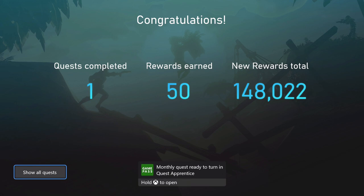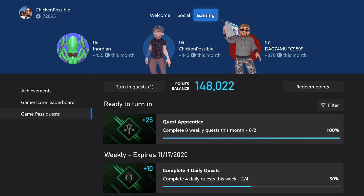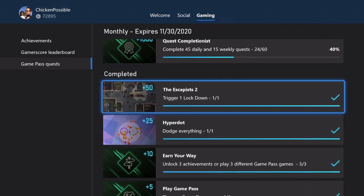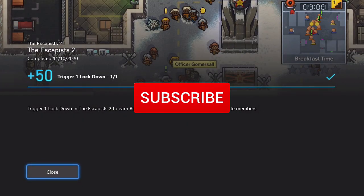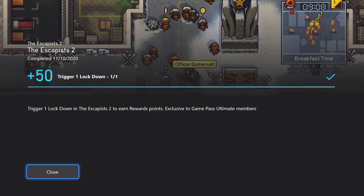There we go — that's the 50 rewards points we were looking to get, and that does it for The Escapists 2. We've got quest guides available on the channel for all of the monthly quests, weekly quests, and many other rewards things where you can earn points. Thanks for watching guys — if you found this video helpful, please click the subscribe button on YouTube and hit that bell for notifications. You can also find links in the description for other social media.